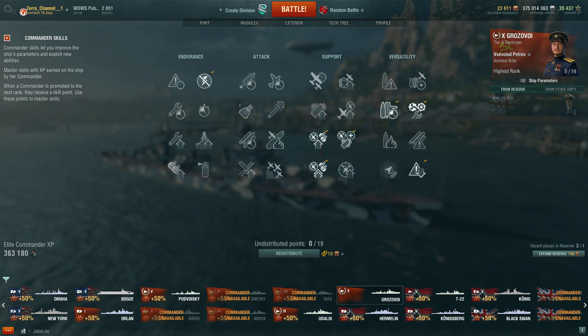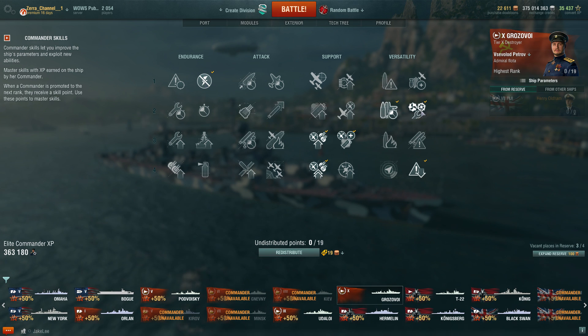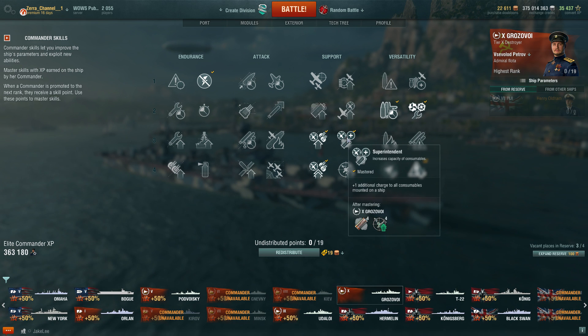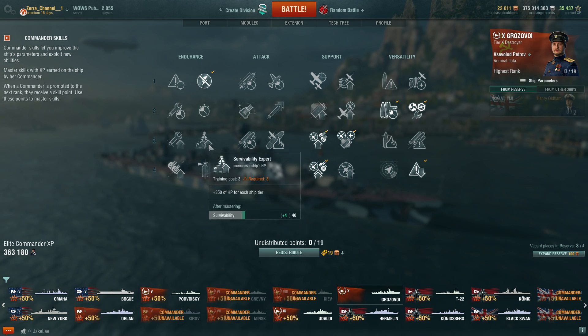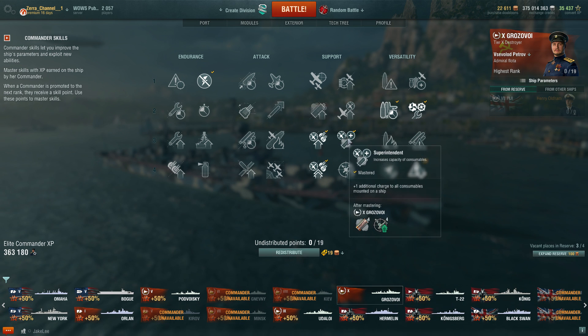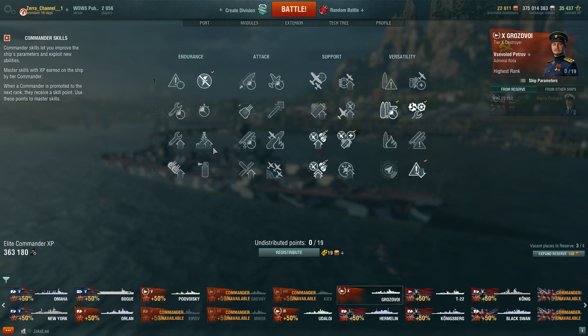Let's go fast to the build and captain skills. First I chose Preventive Maintenance, then Last Stand, then Superintendent. From there you can change to maybe Demolition Expert or Survivability Expert — I'll tell you why I picked what I did. There are at least two more pick options if you wish. I went for Concealment, Advanced Firing Training, and that's my 19-point captain.